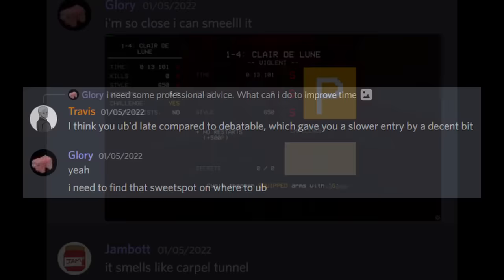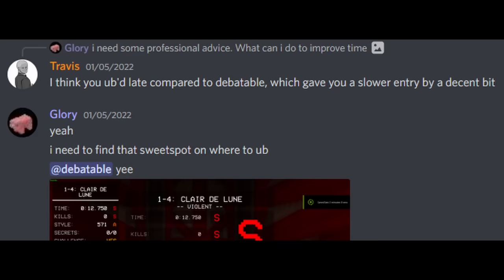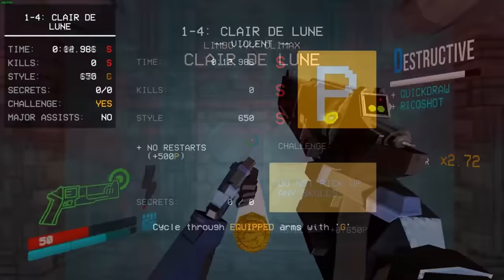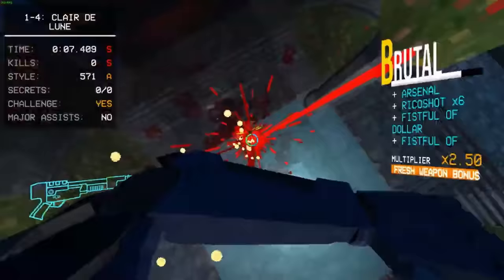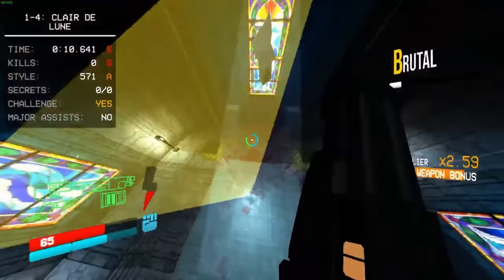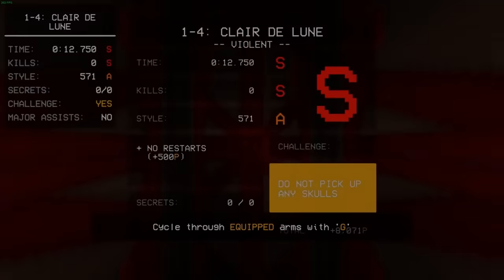Travis pointed out that Piggy wasn't ultraboosting very quickly compared to Debatable. Five minutes after this suggestion, Piggy not only gets a 12.75 Any% run — beating out Jam's by over a tenth of a second — but also sets the first sub-13 second P% run with a 12.986. The tenth saved on Jam is mainly due to a slight optimization with the sliding, and also may have had something to do with the choice to overpump boost out of the level as opposed to core eject boosting. Finally, Piggy seemed to be the one on top.